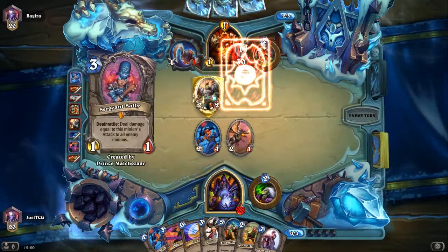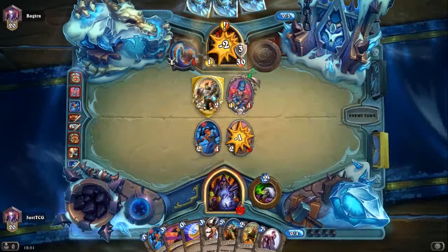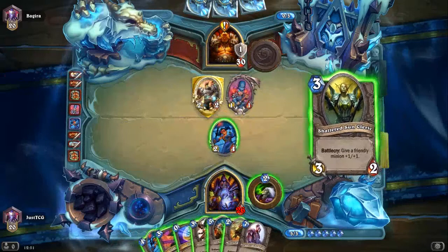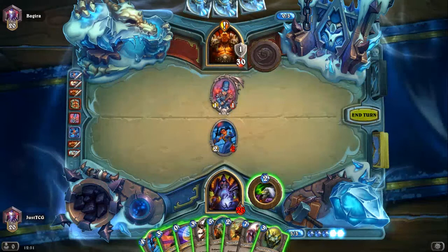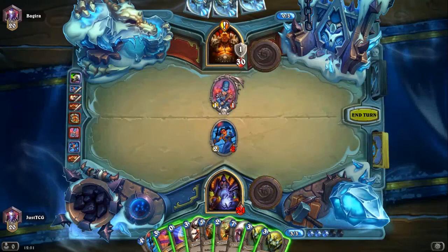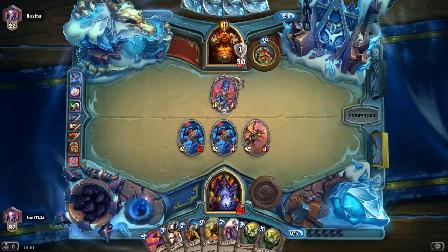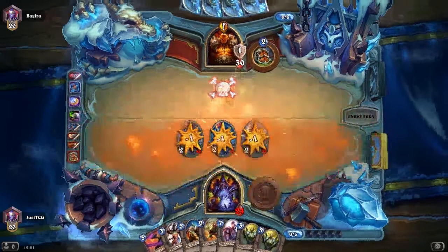I have to read this card: deal damage equal to this minion's attack to all enemy minions. We'll kill that and play the Razorfen Hunter. I think we'll Life Tap first and see what we get. We've got the coin still actually, so we can just play another Dragonling Mechanic. And then next turn we've got Razorfen Hunter, Shadow Bolt, and Shattered Sun Clerics to play.